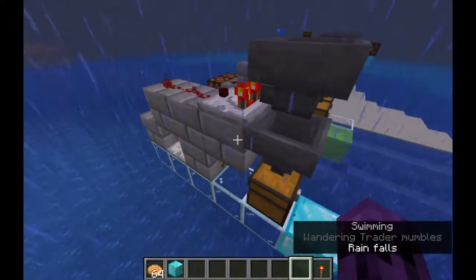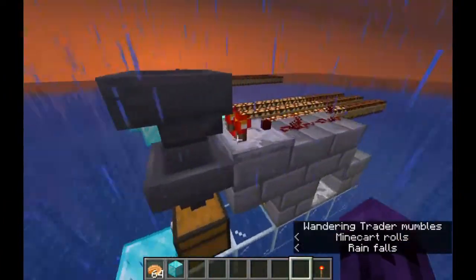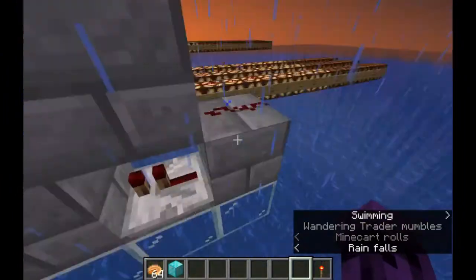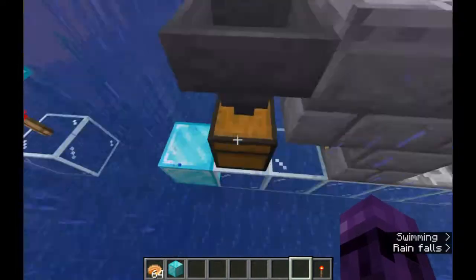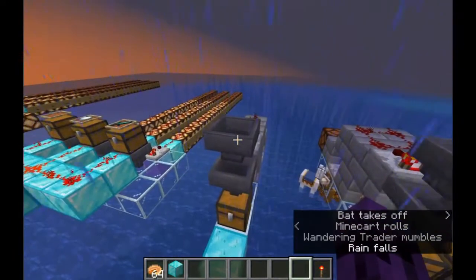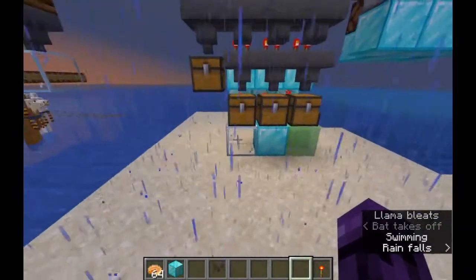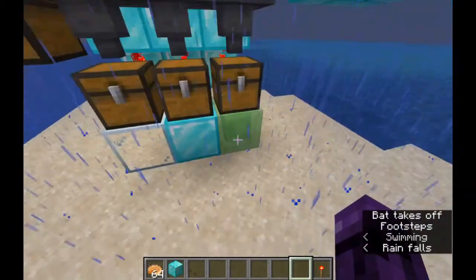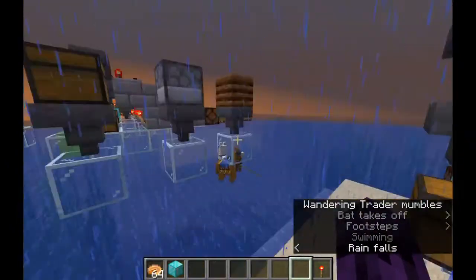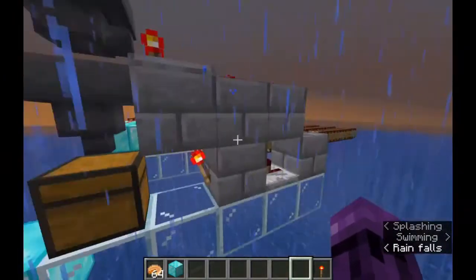To answer those questions, I built all of this. This is the core of an item sorter. You have two hoppers, a comparator, some redstone dust, a repeater, a redstone torch, some blocks, and all of this will sort out items for you — so that you can have your glass go into your glass chest, your diamond blocks go into your diamond block chest, your slime blocks go into your slime block chest. And this is what powers that.